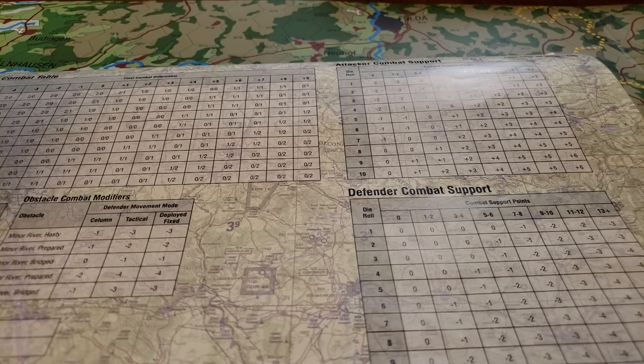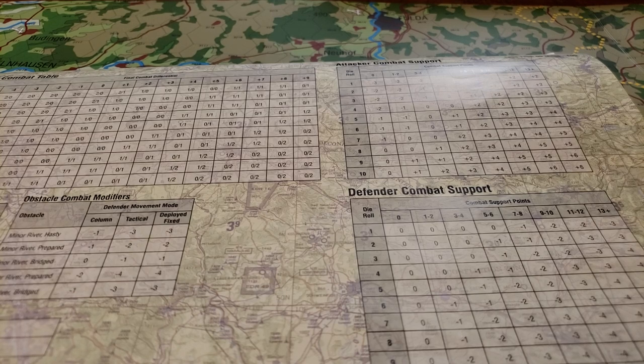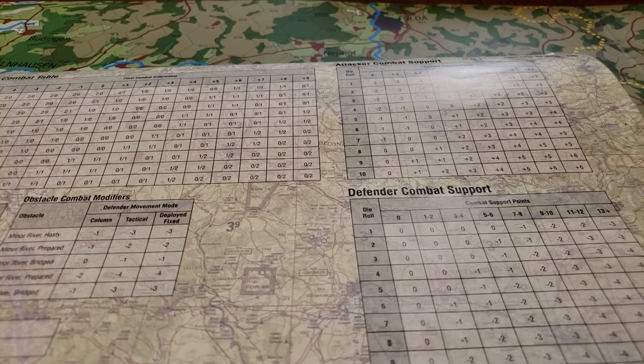The net attacking power of the Warsaw Pact comes down to: can they get the most guys adjacent, can they attack someone that's already half engaged, can they get the least number of negative impacts from the posture or mode they're in, and can they roll well.